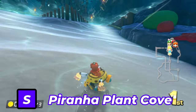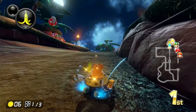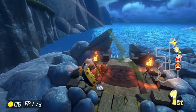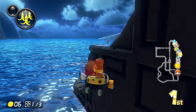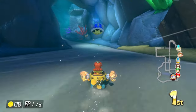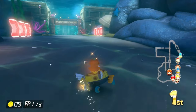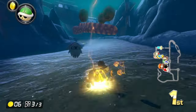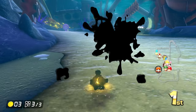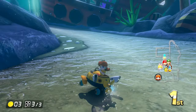Next up is Piranha Plant Cove. I have a few reasons why I put this in S tier. First, the graphics improved over Mario Kart Tour's version. This is the only Tour Nitro track split into three routes, which makes it unique. I love the idea of incorporating it into Piranha Plant Ruins — which reminds me of Temple Run and Thwomp Ruins with all the torches and temples. I also love the nighttime scenery with Piranha Plant Cove. The shipwreck in Piranha Plant Cove 3 is a really nice touch, and with one of the shipwrecks you can use a shortcut.